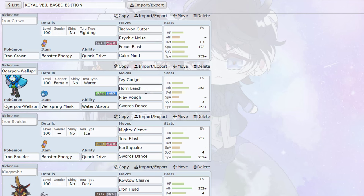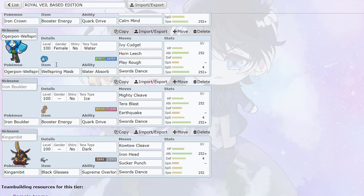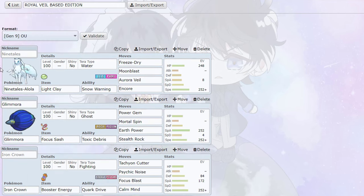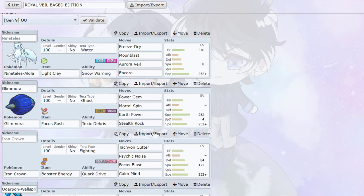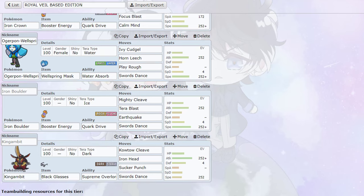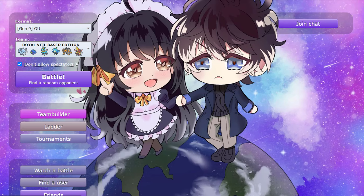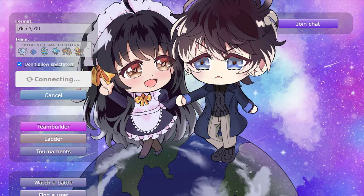Then we have SD Ogerpon with three coverage moves, STABs, and Play Rough to deal with bulky dragons. Iron Boulder with Tera Ice is fun because it synergizes with the Veil — if we Tera Ice in the snow we get the defense boost. Last but not least, we have Black Glasses Tera Dark King Gambit for maximum damage. That's the team, let's find our first game.